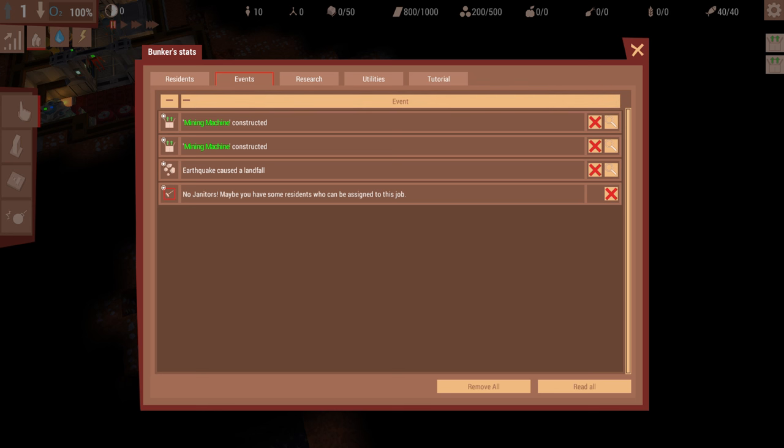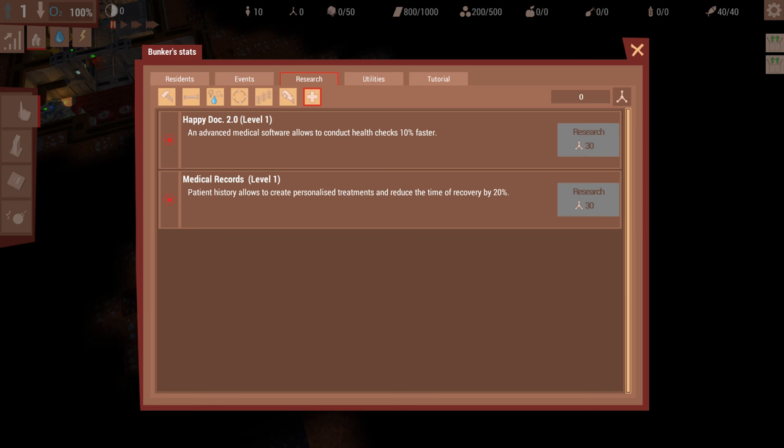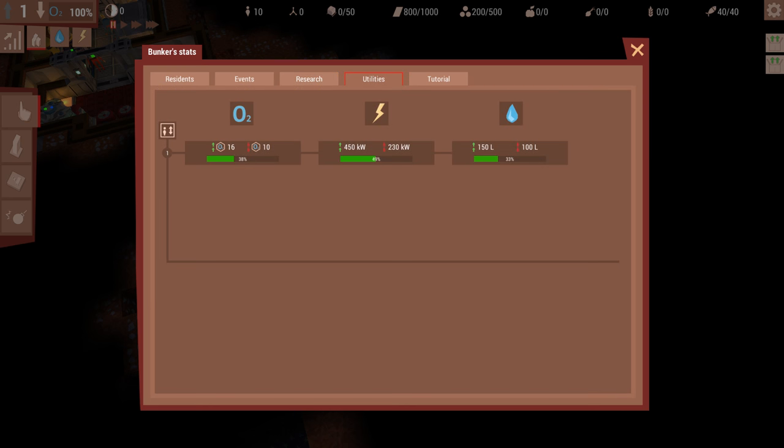Events is just an event log - it tells you when things are constructed, if there's a sickness outbreak, or if somebody gets a broken arm. Research: you can gain research points and unlock new things. For example, you can teach your workers to drill faster, drill into material they couldn't before, make doctor visits go faster, grow crops faster, or be able to place down different buildings.